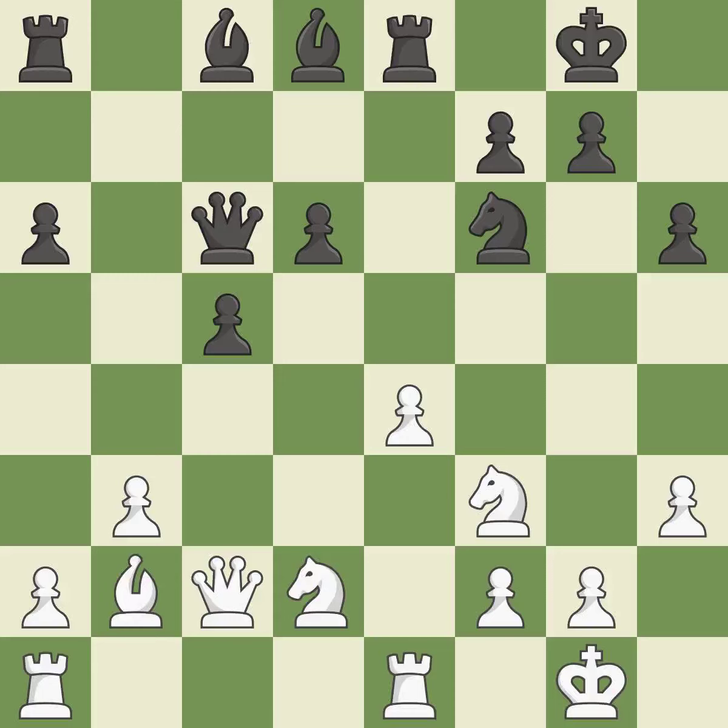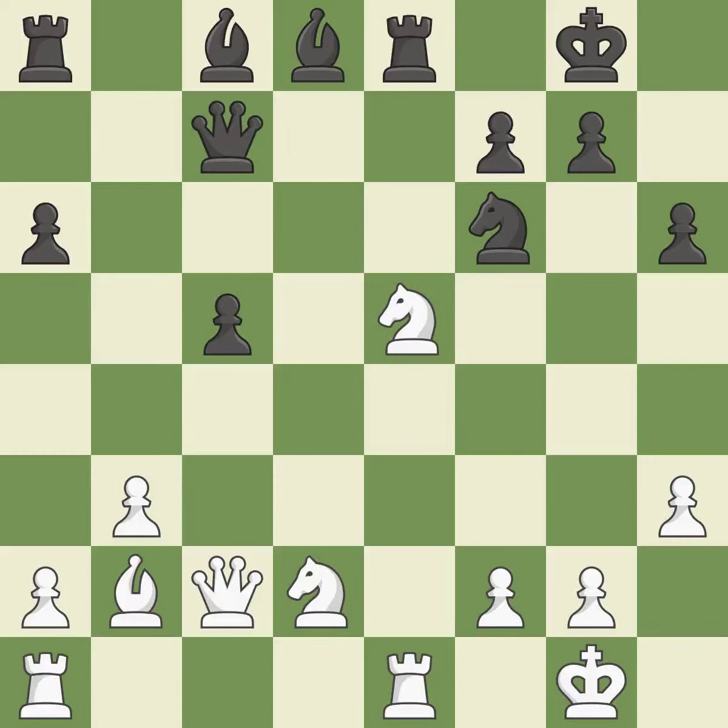A solid choice. This is an equal trade. This is the only good move. This move puts the queen on a safer square. The knight can now control more squares as a result. The game was close to equal, but now white has the advantage — it is an inaccuracy.